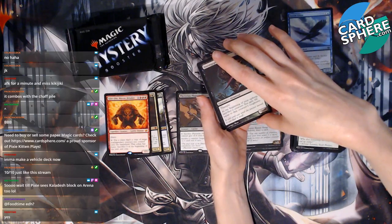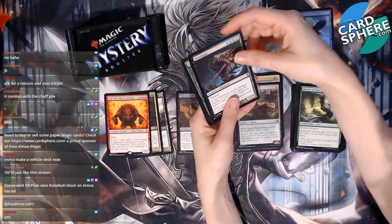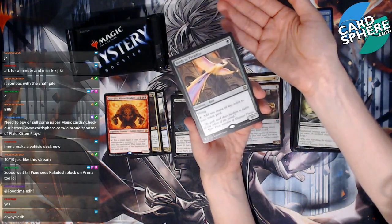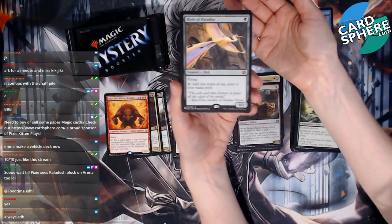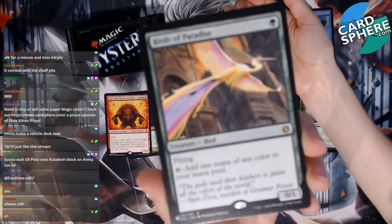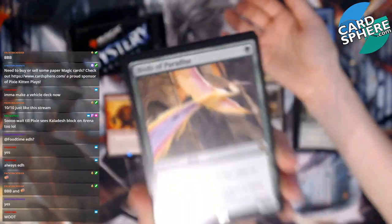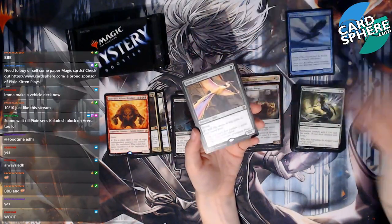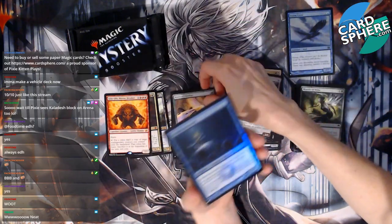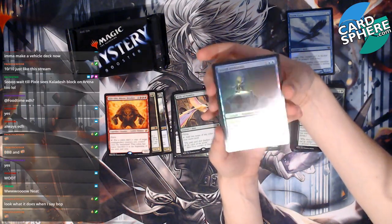Kaladesh block on Arena has so many vehicles, right? It's scary, I can't do it. Bird of Paradise — this is a good card! Everybody loves Bird of Paradise, it's in like every green EDH deck. Even a scrub like me knows that. And we have Grand Architect — this is our foil.